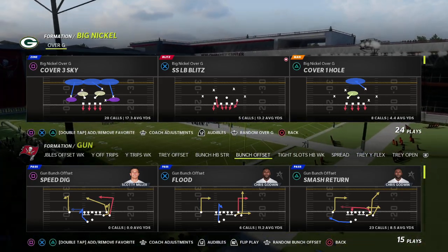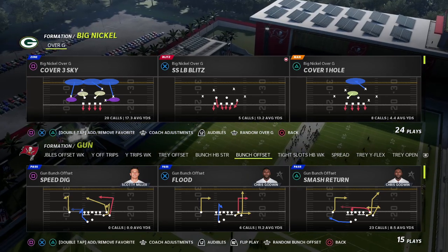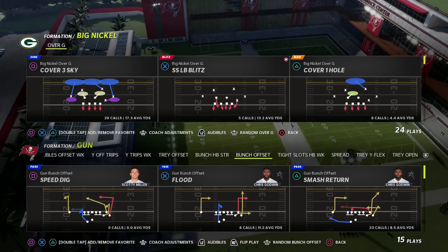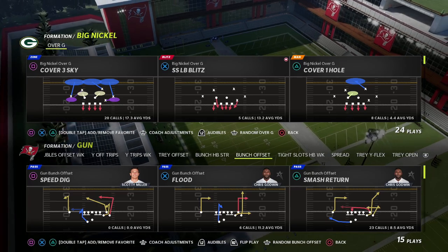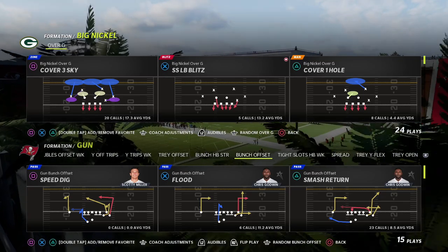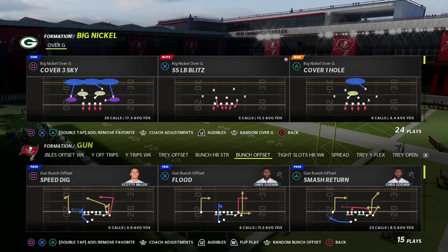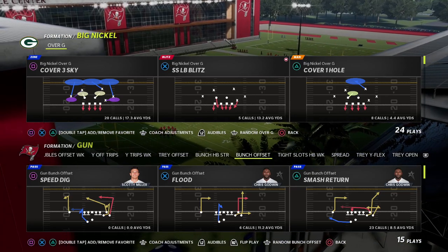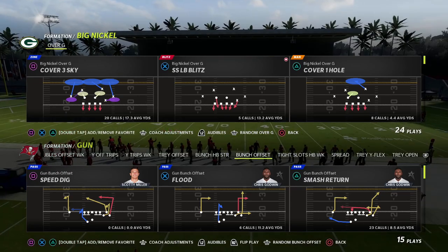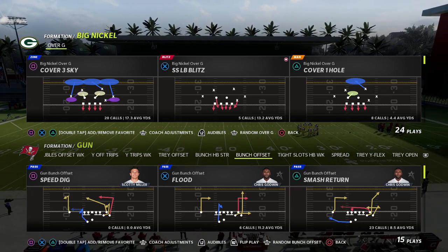If you're new to the channel make sure you hit the subscribe button. If you want to get access to all of my Madden strategy, including this Big Nickel Over G defense, jump into my Patreon membership. It's only $10 to sign up and that gets you access to all 25 of my Madden 22 offensive and defensive ebooks, plus weekly update videos with pro tips to keep you on top of the meta.